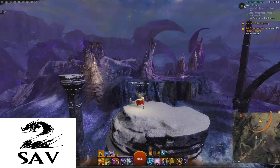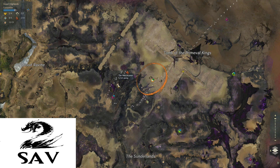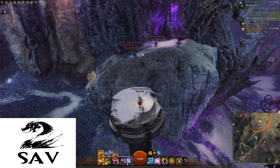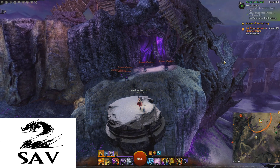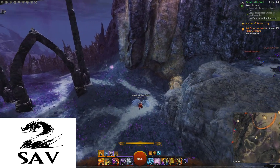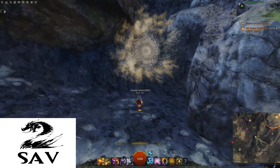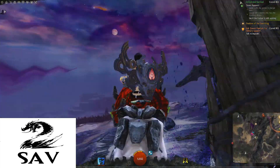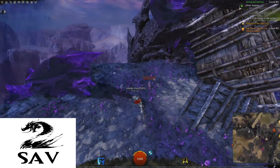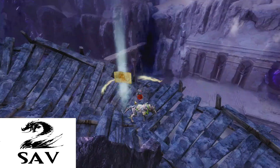Let me show you this Vista over here. We're right near the Tomb of Primeable Kings — there's a Vista right to the left of that. There's also the Watchtower Point of Interest. The first time I map-completed this map I jumped up with the Springer, but the much easier way is to use this portal with the Jackal. Just take the Jackal right into that portal and it takes you right next to a Mastery Point. The Vista is over here as well.